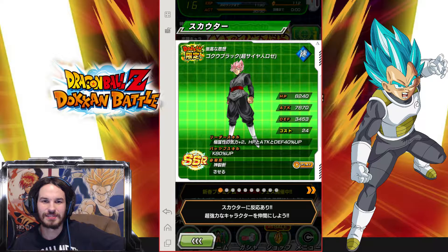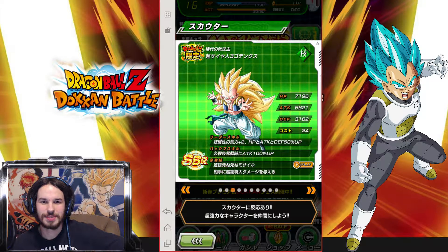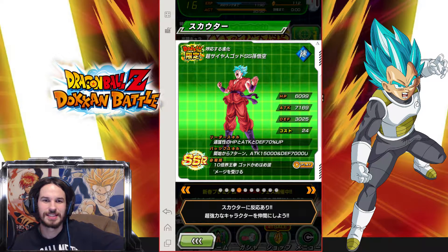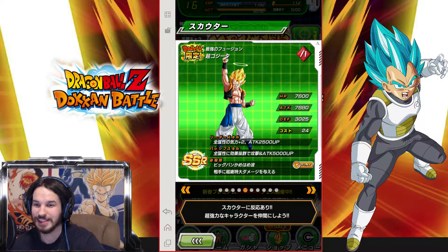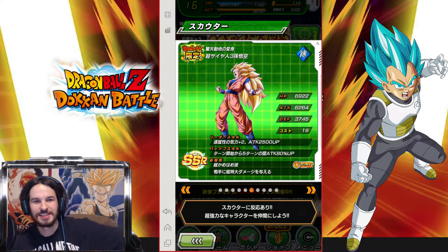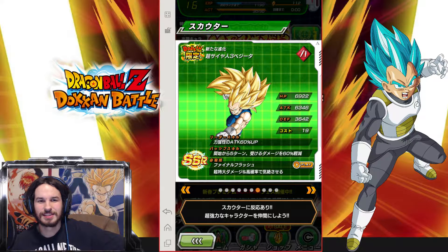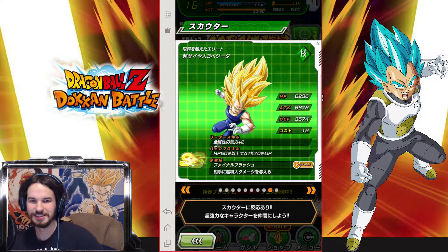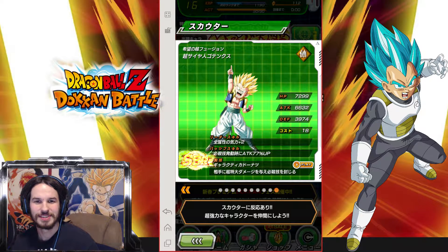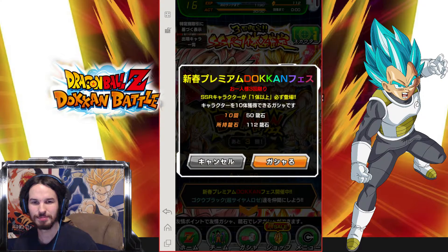I'd love to have a Super Saiyan Rose Black, or Super Saiyan God Super Saiyan Kale, or Super Saiyan God Goku, or Super Saiyan 3 Agility Goku — the strength one that I'd love to have for guarding purposes. I don't want one of these, not at all. Don't really want that random one either. But let's go ahead and see if we can pull something good.